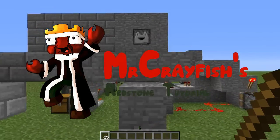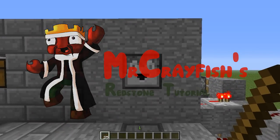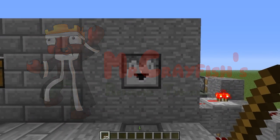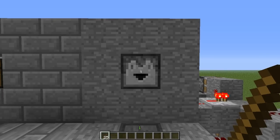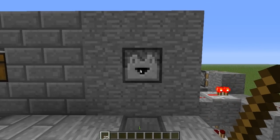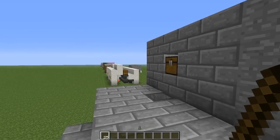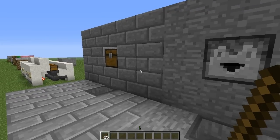Hey guys, this is Mr. Crayfish and welcome back to my redstone tutorials. In this tutorial I'm going to be teaching you how to build the second part of my equivalent exchange mod. In the first part I said there was going to be two parts, but it turns out there's actually going to be three because I missed out a possibility — say if I threw in multiple items, I want to get multiple items back.